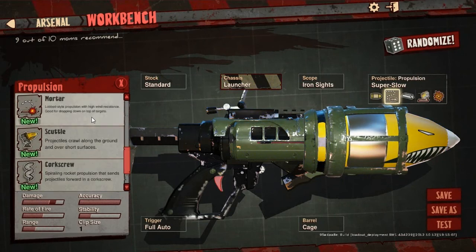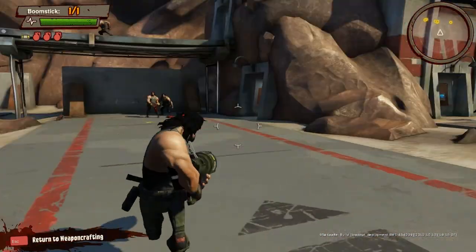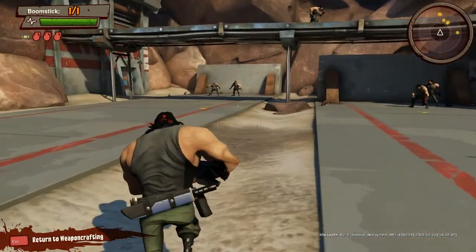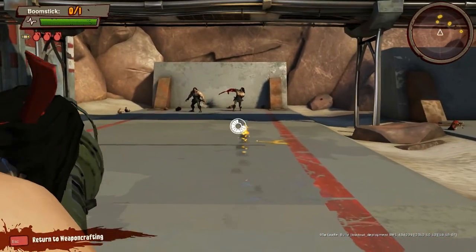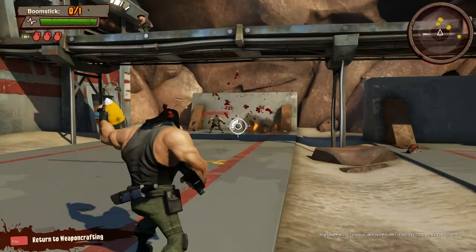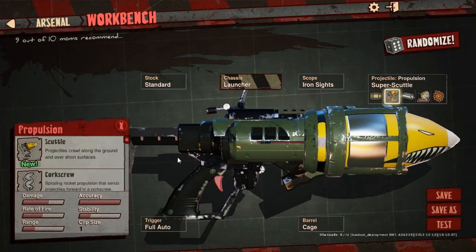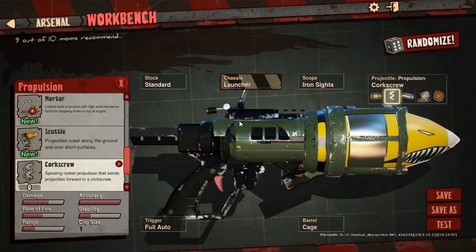There are so many different strategies you can use with these, it's amazing. You also have a mortar, which shoots like a mortar, and the scuttle, which crawls along the ground — it reminds me of that gun from Gears of War that travels on the ground. Look at that, it's so cool. I can totally see these being special weapons. And then the corkscrew just shoots in a corkscrew path — that's pretty cool too.